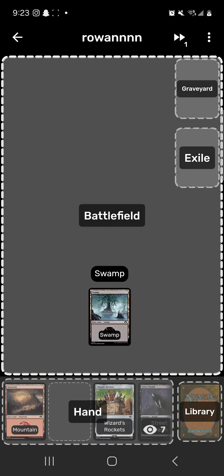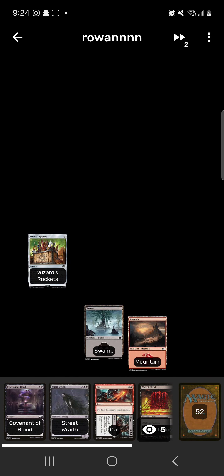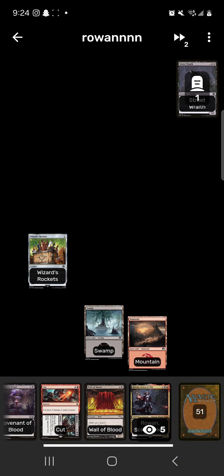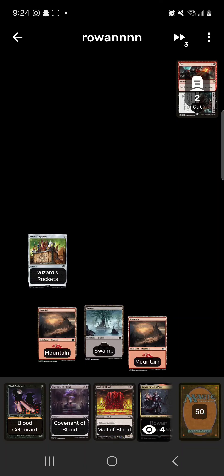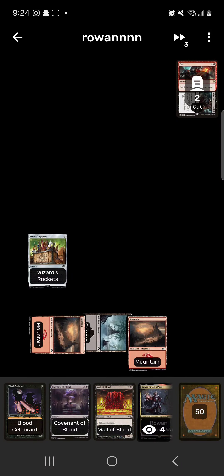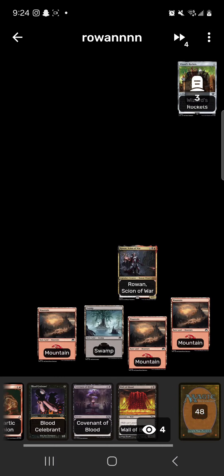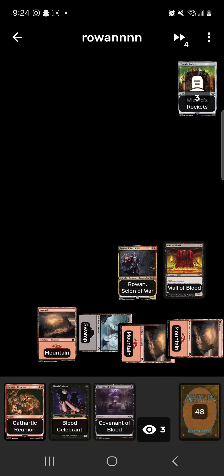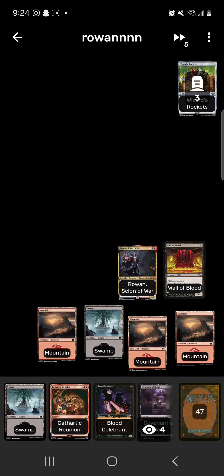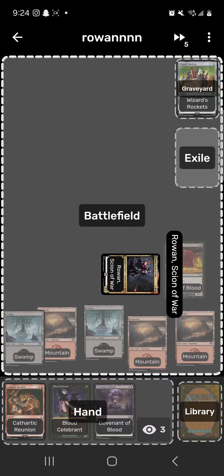Turn three: play Rowan, crack for zero to draw, go to turn four. Play a Mountain, run out Wall of Blood, go to turn five. Play a Swamp. Pay 19 life to Wall of Blood, tap Rowan so everything costs 19 less. We're forced to use Ribbons — pay three extra, that's 22 damage when we aftermath Ribbons. Each opponent loses 22 life and we've basically won the game.